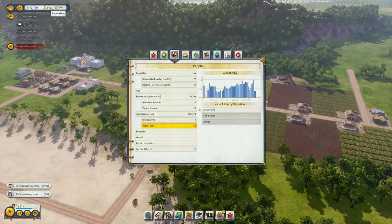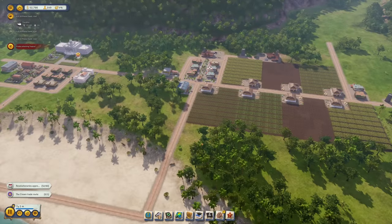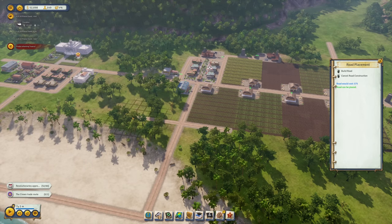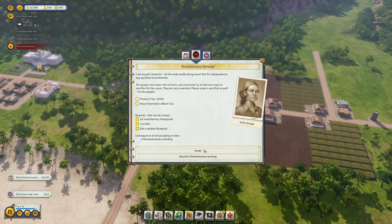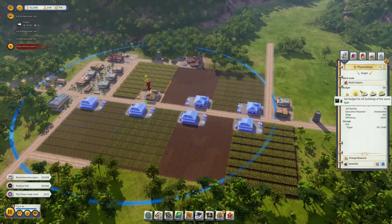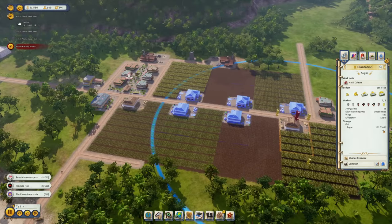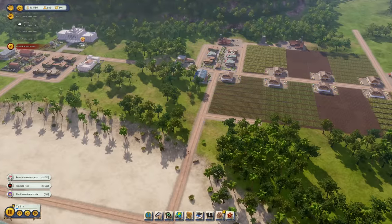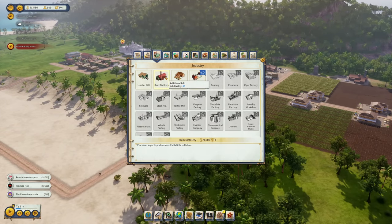Next up is my industry — we have seven vacant jobs, so we're running low. I'd like to continue with processing. We haven't done that yet, and it's pretty important. We're producing quite a lot of sugar right now with two sugar plantations up and running.